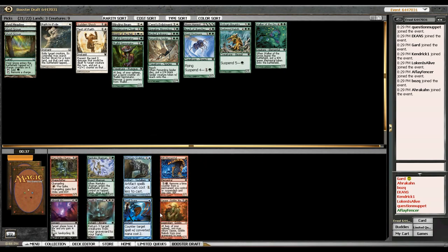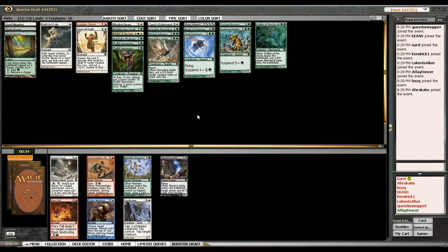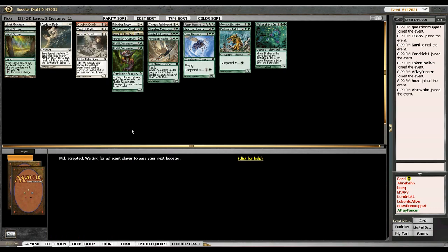Pretty much nothing in this pack so I'll take a Shaman, which is not that good, but I don't see a reason to hate-draft. I'll take that Scout I said I'd take earlier — there should be another one coming up, or maybe an Ancient. I hope the Ancient wheels. If everyone passed all these green cards in the first pack I don't know why the Ancient wouldn't wheel.